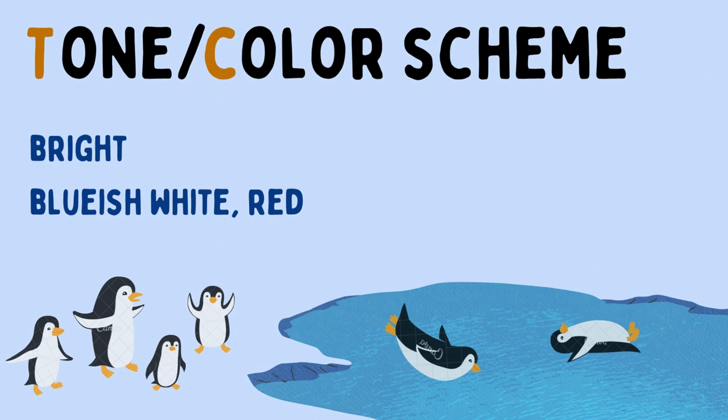Moving on to the tone and color scheme, our game will be having a bright tone. For the color scheme, some colors like bluish white, white and maybe grey will be used to build out the Antarctic environment. Other colors like red will be used for the enemy.